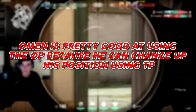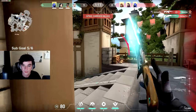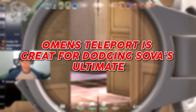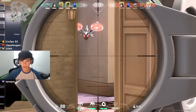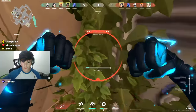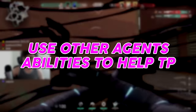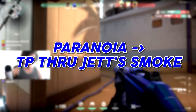Omen is pretty good at using the Operator because he can change up his position using teleport. Omen's teleport is great for dodging Sova's ultimate, or things like Brimstone's airstrike or Raze's rocket. Don't be afraid to use other agents' abilities as a way to assist your teleports. In this clip, I paranoia both enemies on site and teleport using Jett's smoke.